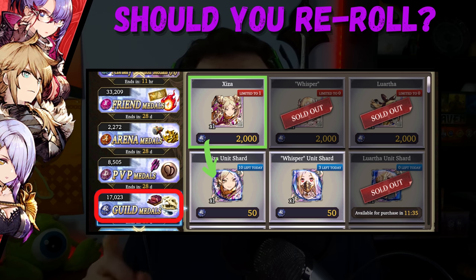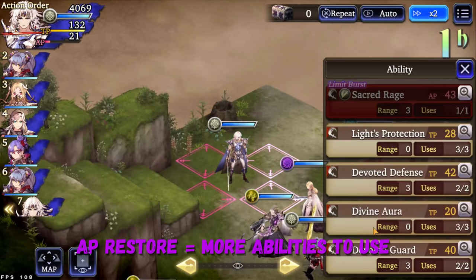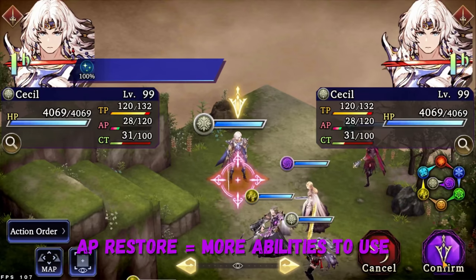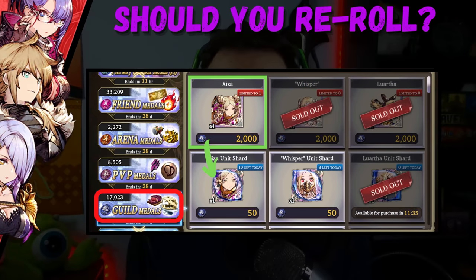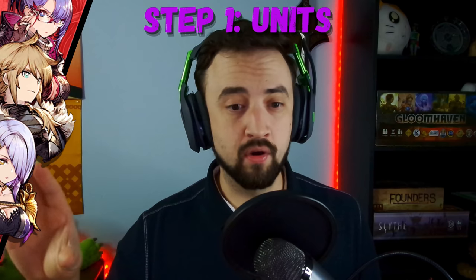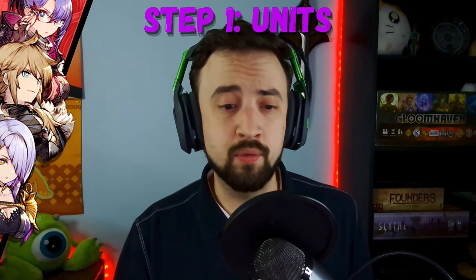That's Jiza. Not because she's a great unit, but because her Trust Master reward — which is something you get when you take her all the way to max level — is the best item in the game. The only way to get it is to fully limit break this unit, and if you don't have it, your account's going to feel crippled. The nice thing Gumi has done is they've put her in the Guild Metal shop. You can get her for 2,000 guild coins and get 10 of her shards a day. This is the first thing you can spend your guild coins on; she's one of the first units you should focus on leveling up. She saves you from having to re-roll for her.